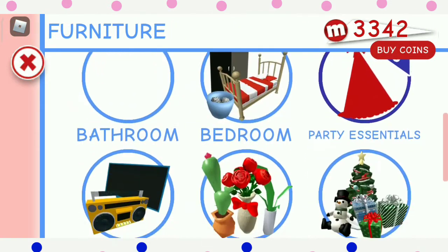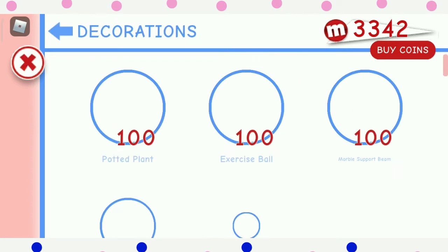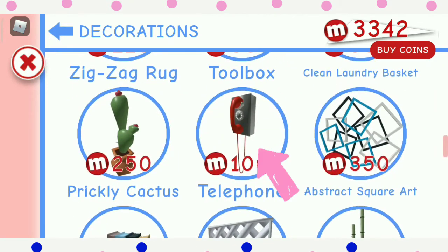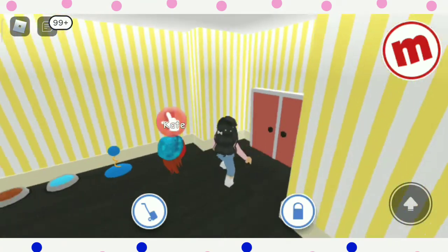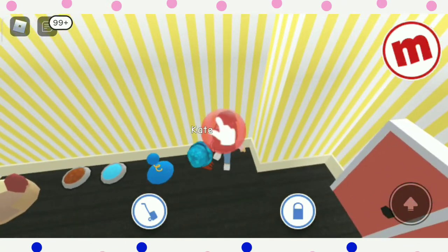If you're in the shop you'll see decorations, so tap the decorations — you'll see so many things. But you have to find the telephone. You have to buy the telephone. I already bought the telephone, so place it wherever you want. I put mine right here.